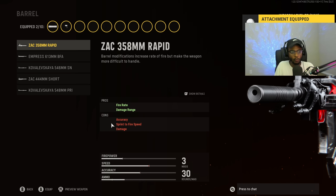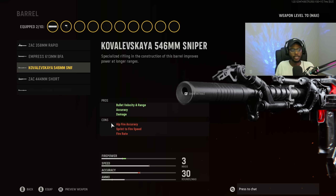For the barrel, we are going to put on the 546mm Sniper Barrel, so we can have the benefits of bullet velocity and range, accuracy, as well as damage. Everything we need on an assault rifle, we're getting with this barrel, and that's why the Nikita AVT is so good. Every single attachment is going to work with each other, making this assault rifle incredibly overpowered and honestly underrated in my opinion.